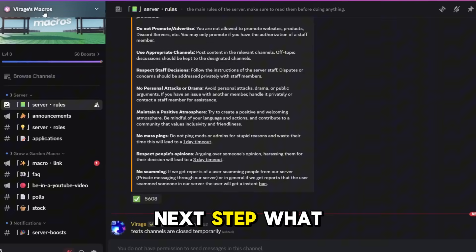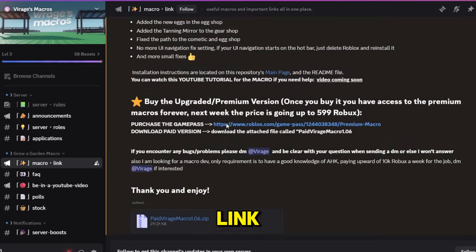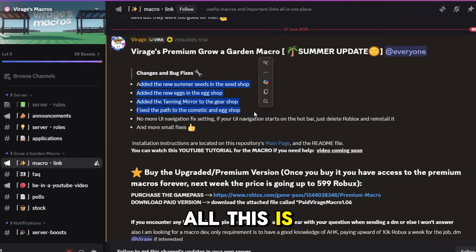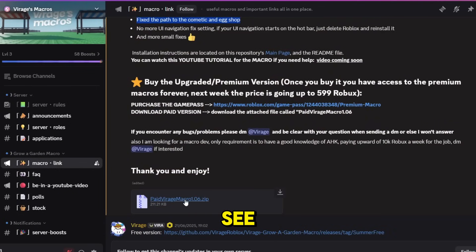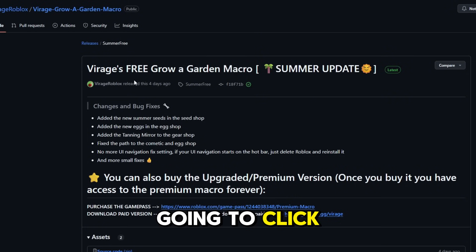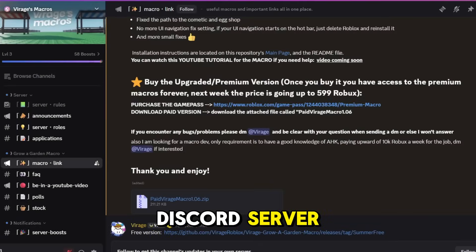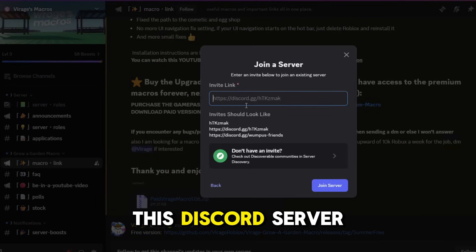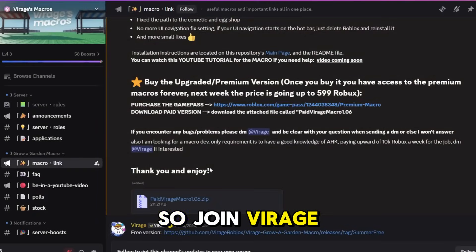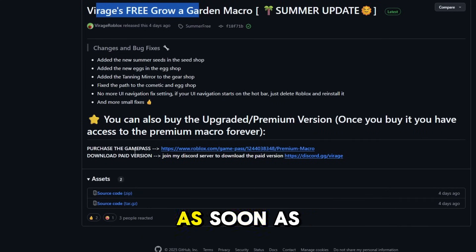Next, go to Virage Macros. Join the Discord server — the link will be in the description. Once you're in the server, go to the macro link. There's a new one for the summer update macro, and a ton of stuff has been added. Go ahead and download it. I'm going to download the free version from the Discord server. Just click 'Join Server', search Virage, then go to the macro link.